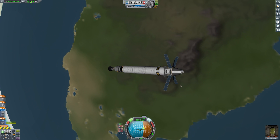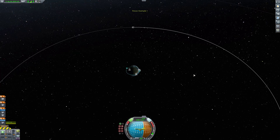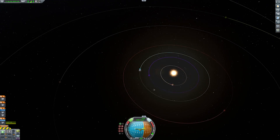You can see all this is, is a little command section, a couple of fuel tanks, and an engine. Really nothing to it. I'm in orbit around Kerbin, and we're going to end up going out to Duna.